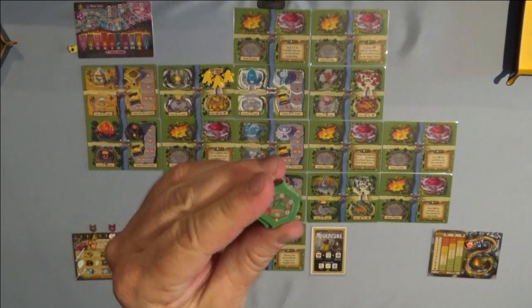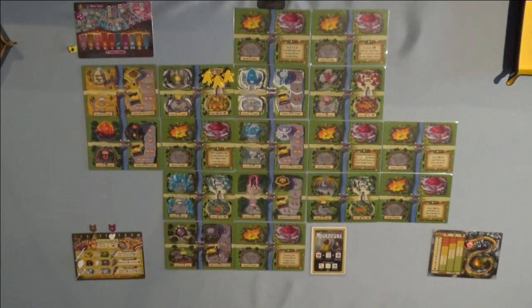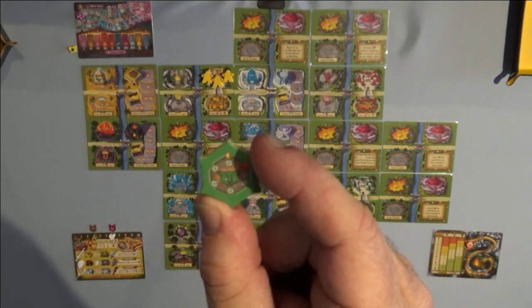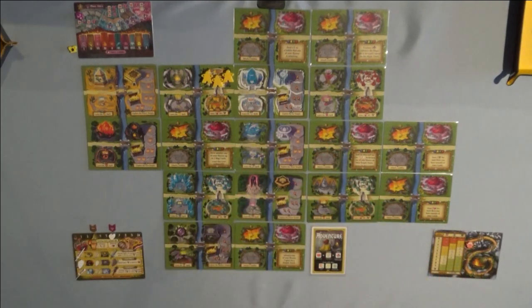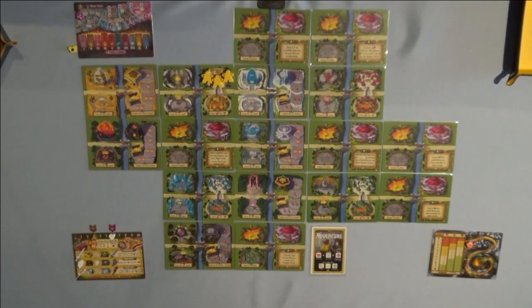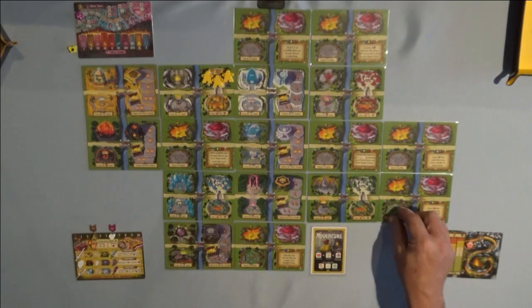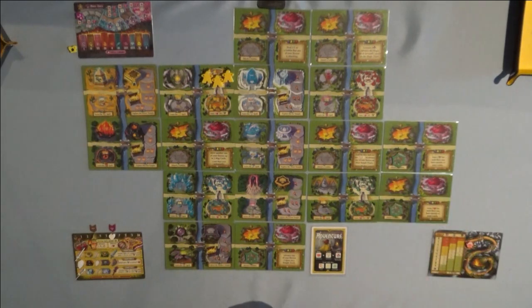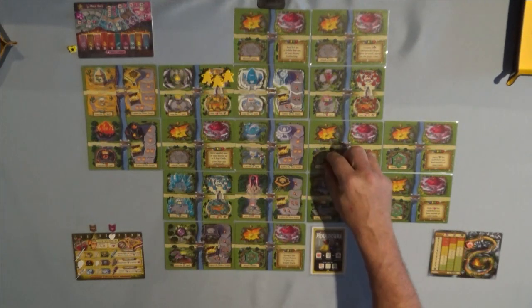Grab seven of your goblin tokens — they have a green and red side. Place them on the goblin locations, green side up, with the zero pointing to the top. See that little diamond symbol at the very top? Point that upward, with the skull sliding to the right, so you can track damage given to those goblins. You should have seven total, and they go on each of the seven little cards that have the goblin symbol at the bottom left corner. Make sure that little diamond is at the very top.